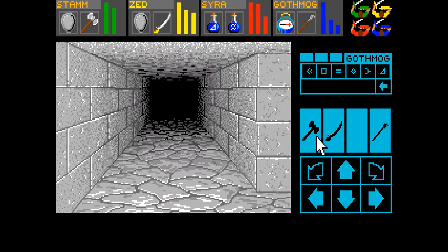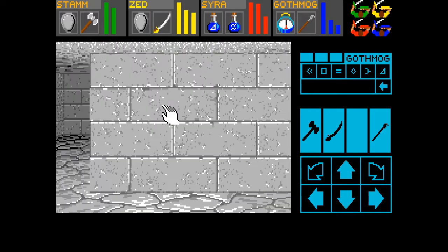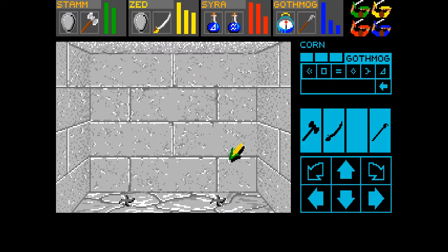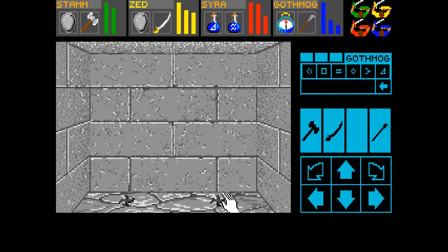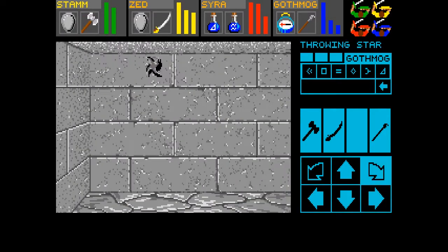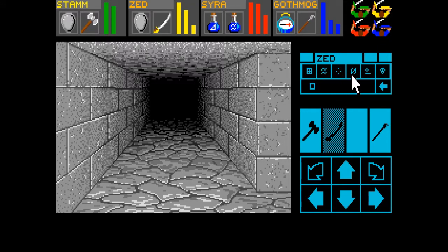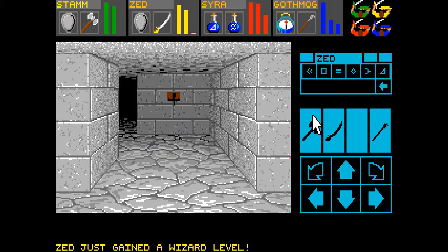Alright, here's the thing where you have to throw. You step and it teleports you back. This is where you have to have really good throwing strength, which I don't know if we actually have enough. They're gonna give us some stuff here to pitch at them. Let's activate Stam. I don't know if that was far enough. Hey, Zed just gained a wizard level! Go, Zed.